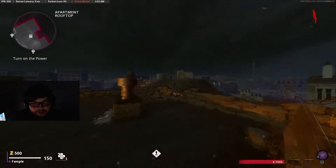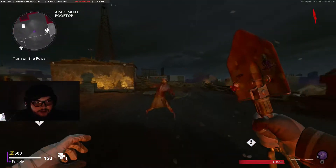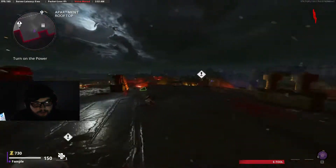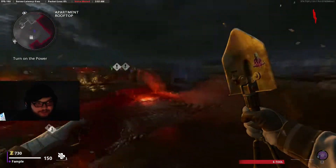The best way to get through the map easily is to stay in the starting area until round 5 so all the zombies spawn in right away. After about round 5, you will have enough points to get all the way to the power and be able to start doing everything you need to do in the map.